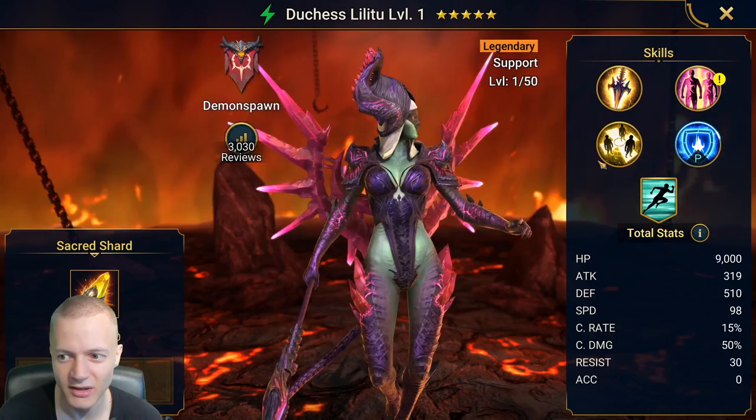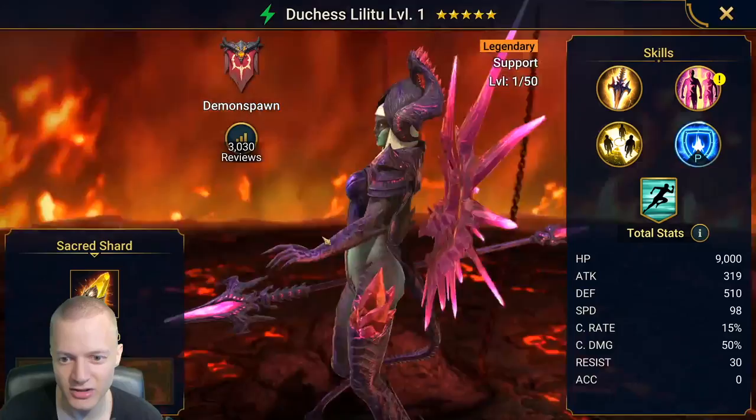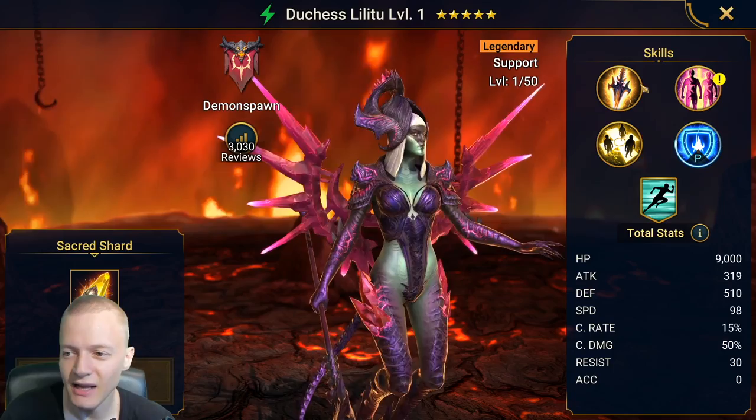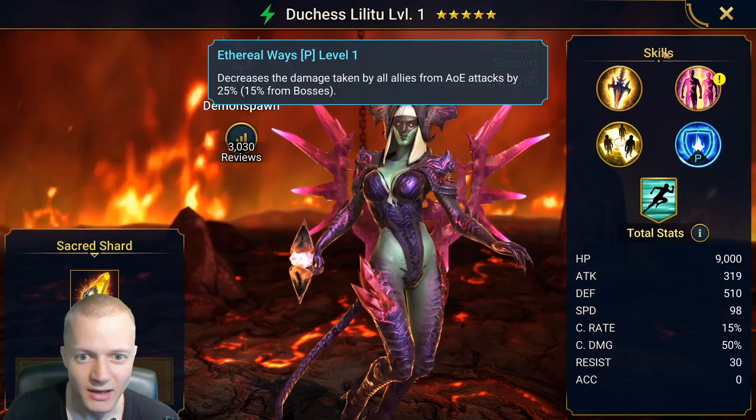If I made her faster, as long as I don't have to use immunity gear, I think I would be fine. On Duchess, I want her to have a lot of resistance, or just straight up an immunity set. I may just want to make her a quick immunity girl, take the Lysandra stuff over to her, and try to work that out. But at least we've got a cool new champion.